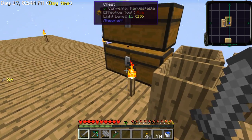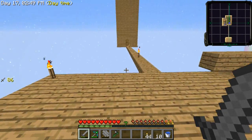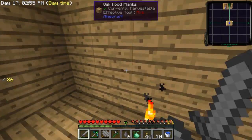I've got some stuff to build a tinker smeltery, so that's what we're going to do today. But first, I'd like to kill the witch that I saw over here.